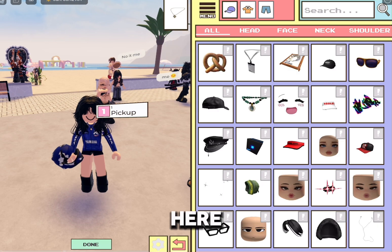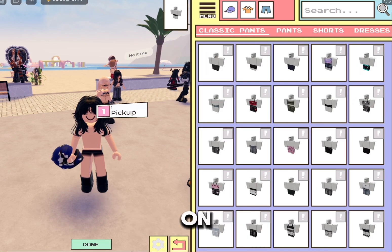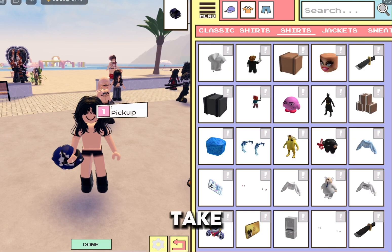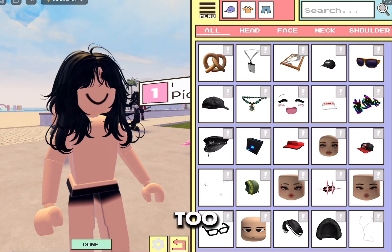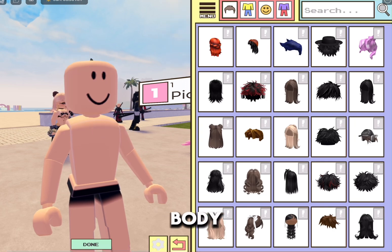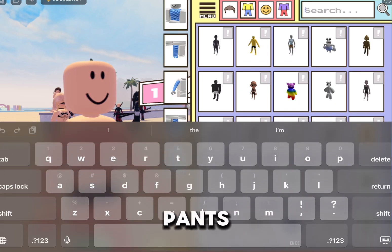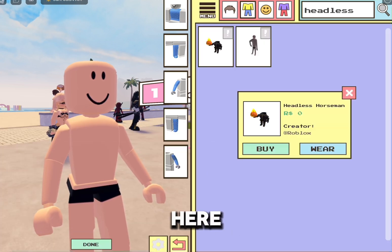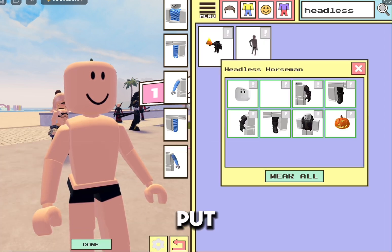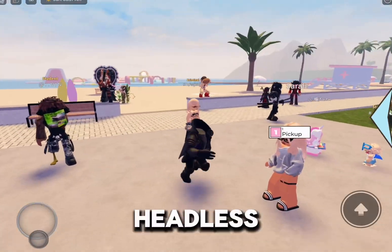We're going to go over here and unequip everything that I have on — take the hair off too. Then go over to body, go to the other shirt, blue pants, and look up headless in the search bar. Click here, click on wear, and then wear all. And boom, you have the Headless Horseman.